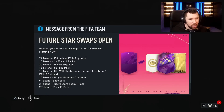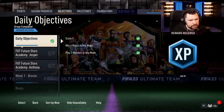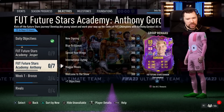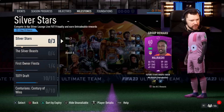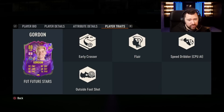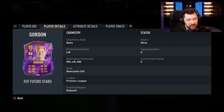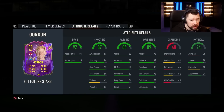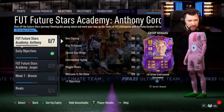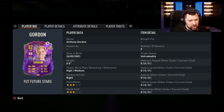Message from the FIFA team: Future Star Swaps open. We've already been through that, EA — thanks very much. Let's have a look at objectives. We have got Future Stars Anthony Gordon. His overall card: four-star, five-star, Early Crosser, Flare, and Outside the Foot Shot traits. He can play left mid, right mid, left wing, and right wing, which is quite nice.